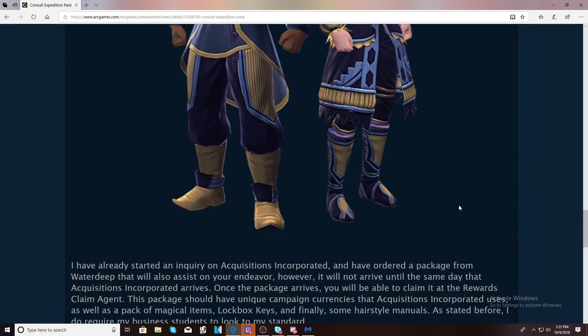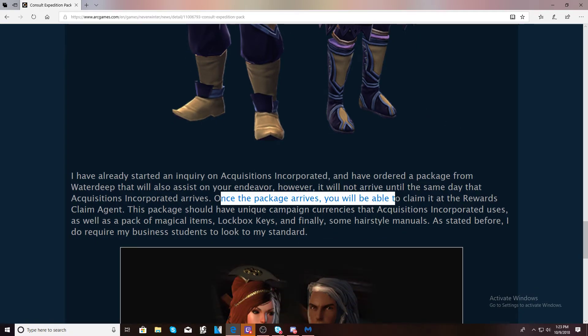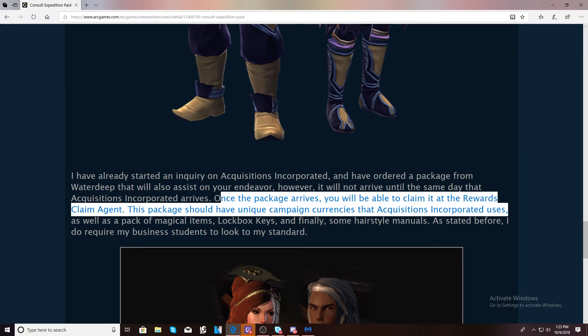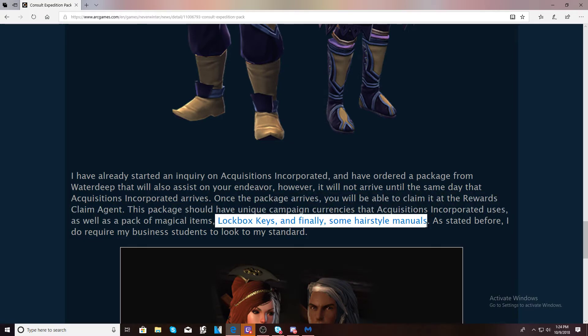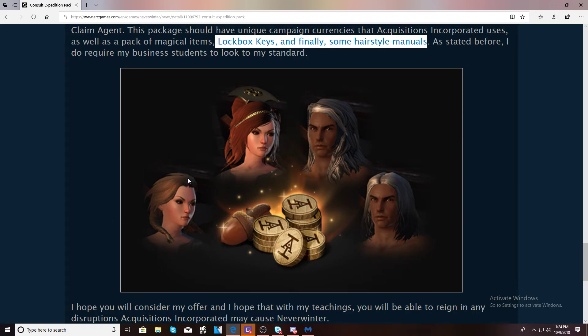This is probably what I'm most excited about in the pack. Once it arrives, you'll be able to claim unique campaign currencies, a pack of magical items — which is normally transmods — lockbox keys, and hairstyle manuals. I'm excited about the new hairstyles. Most of my characters have helmets on so it doesn't affect me much, but I like the cosmetic appeal. Some players — especially female characters — might want to look into the hairstyles shown here.